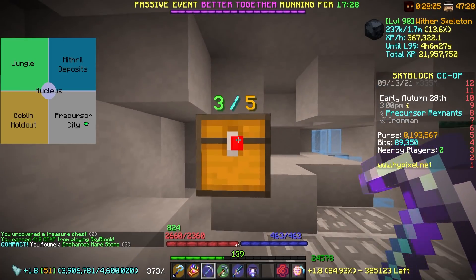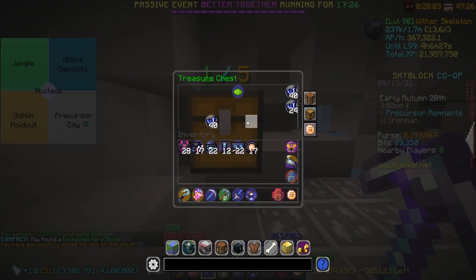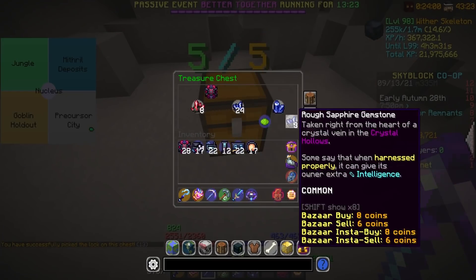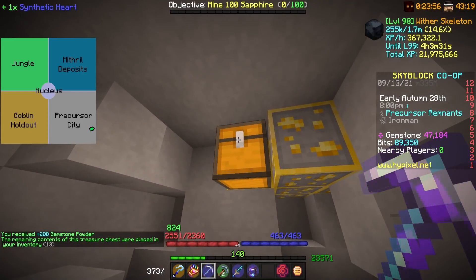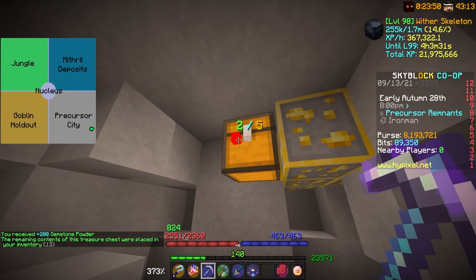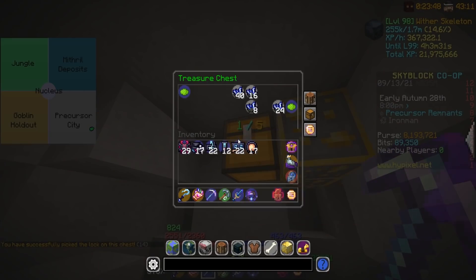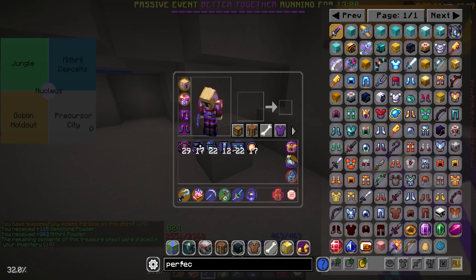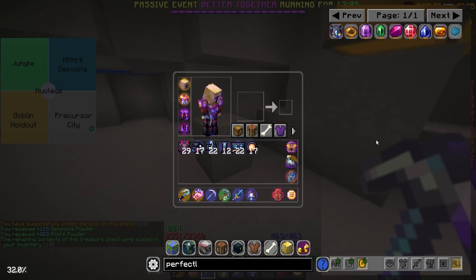That's the problem with powder mining — you don't see something crazy too often. 29 synthetic hearts?! Like, what? I actually don't get it. I just don't get it. I think it's the fuel tank where I need like 70 though, right? The perfectly cut gemstone fuel tank — 70 synthetic hearts. So maybe this is okay. Maybe I'm okay with this. But still, how many synthetic hearts are you going to give me? It's actually ridiculous.